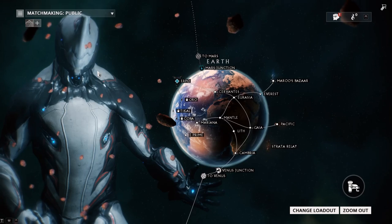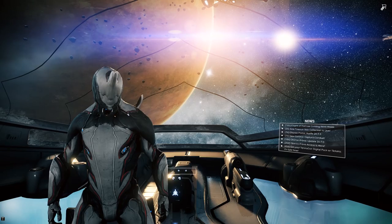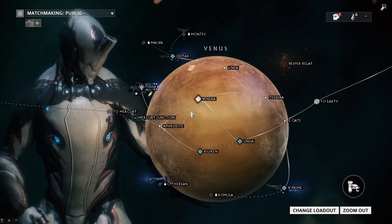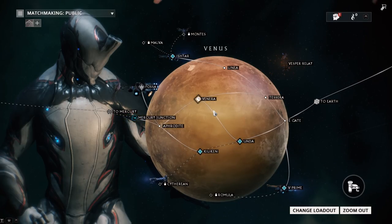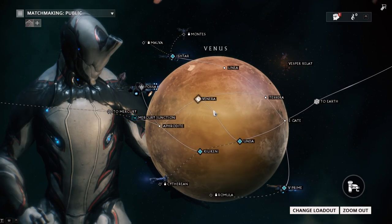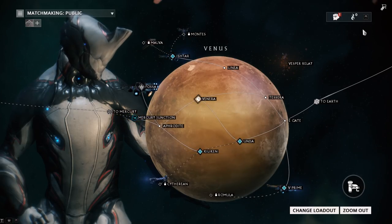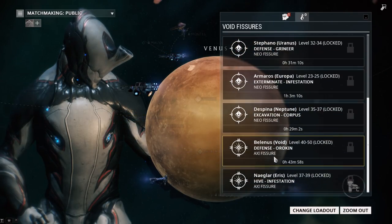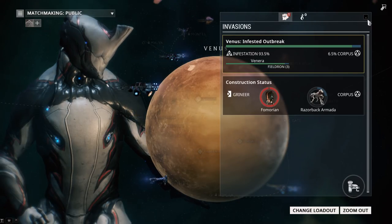What you want to be doing whenever you get into a mission like that is try to get into a full squad, because every player that has a relic equipped is going to give you a different reward. If someone has something like a radiant relic — which is Warframe's way of upgrading a relic — that will allow you to get a rarer part, then you're very lucky. So run those Void Fissure missions, which you can see if any are available up in the top right-hand corner. They are timed, so you just want to run them in time.